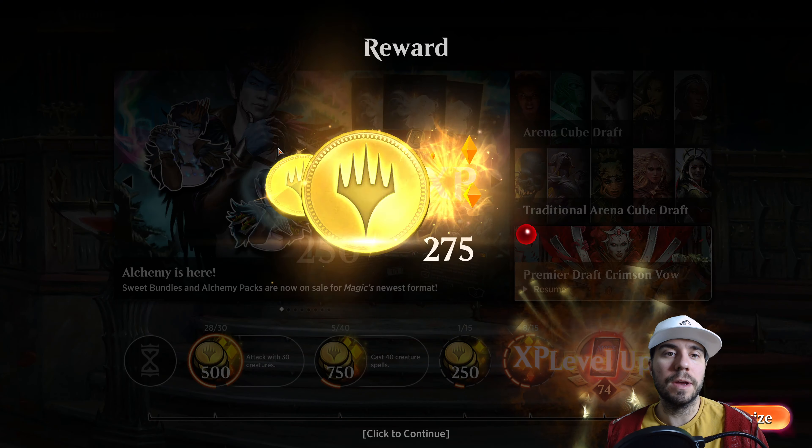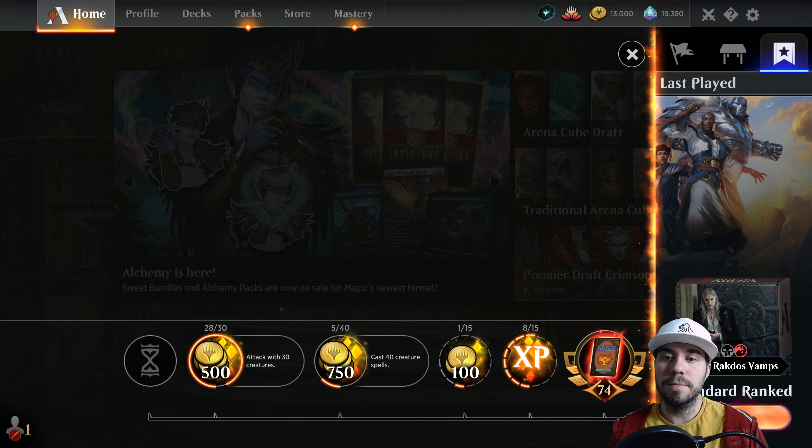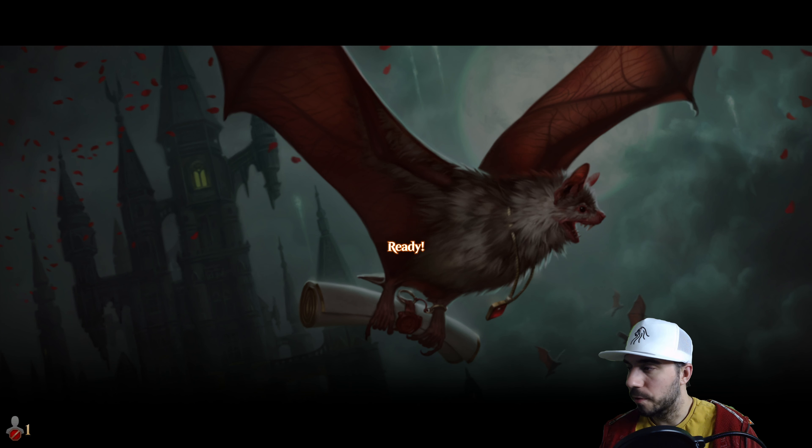You can board in the wipe, keep all your vampires in there, board in more direct kill spells. Those kinds of things. Let's go for the next one — great way to start.